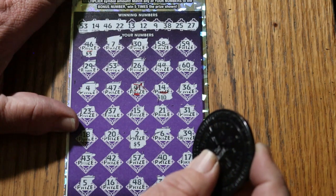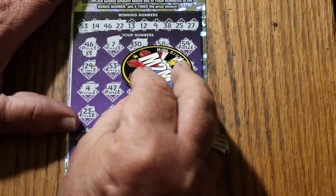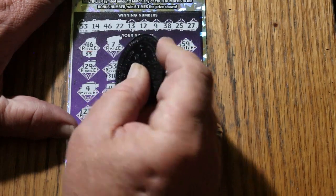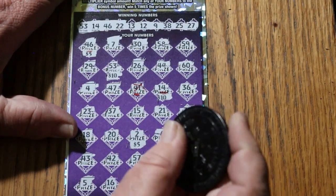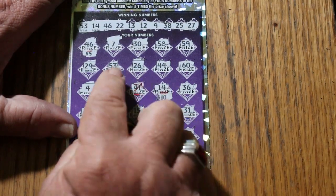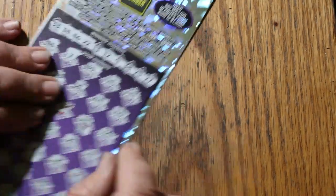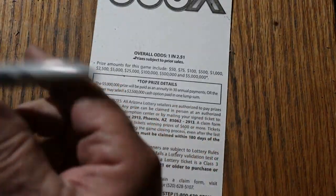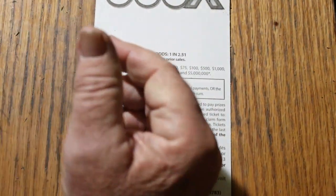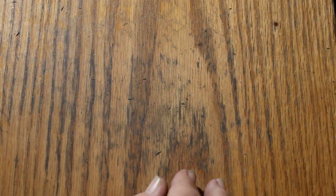Alright, where is that number 2? We'll start with the multiplier — 2 times, 5 times 5 is 25, 35, 40, 45, 50. We're on the board for this one. We got $70 back. Now on to ticket 001.